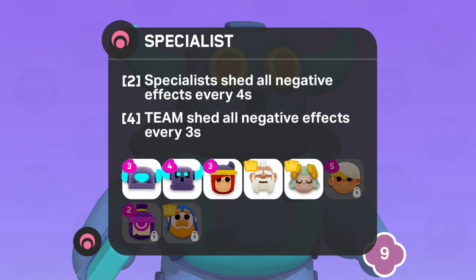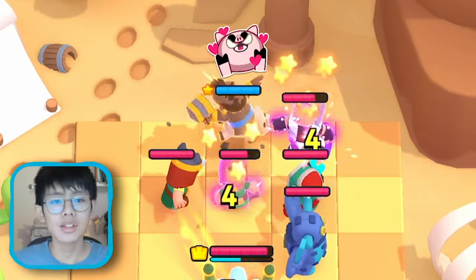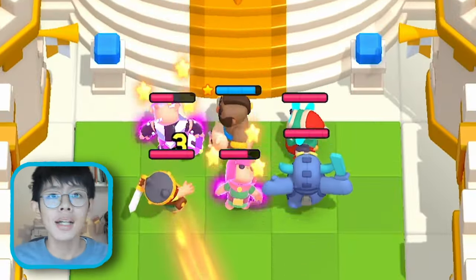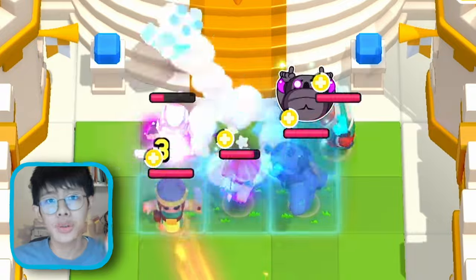You also need to check if the enemy has the Specialist class, because that can cancel Hog Rider's stun. They could also have Pekka, which if placed at the back, can wreck your Hog Rider in just 2 shots.